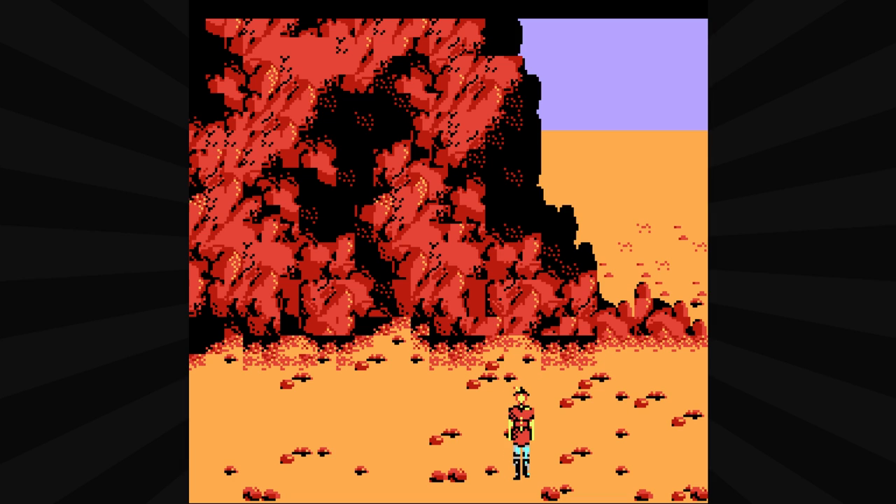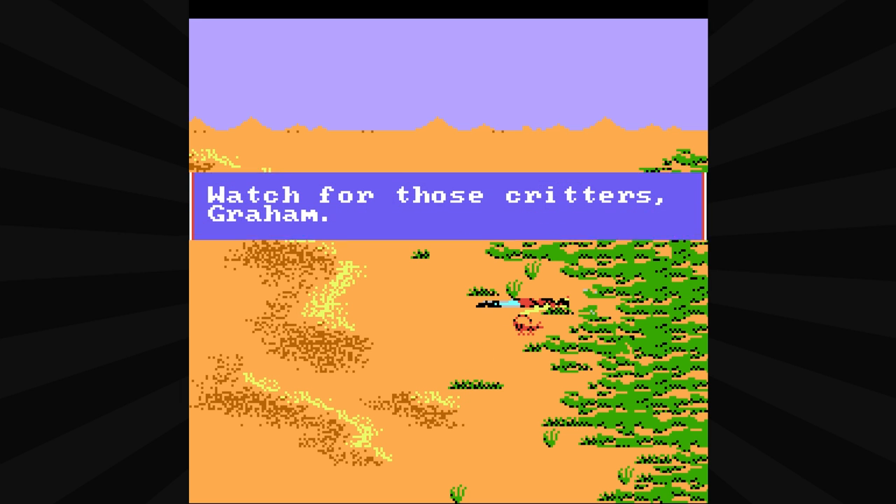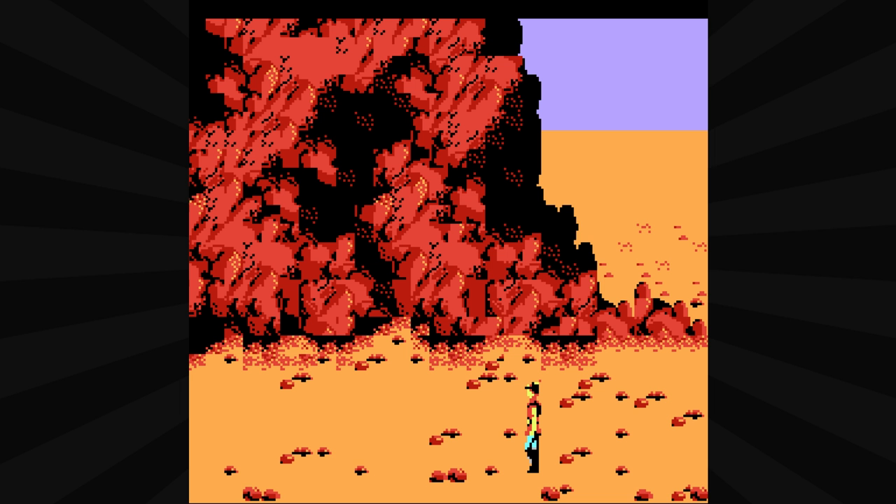I think they've removed the scorpion deaths that usually exist in the sort of pre-desert area. But no — I lied. There he is. The scorpion does exist. Lesson learned. So they didn't change that. It looks like a bunch of toadstools around here. But they did shorten the desert considerably, so all of your old maps that you made for the old version no longer apply.